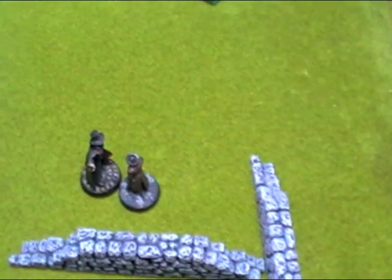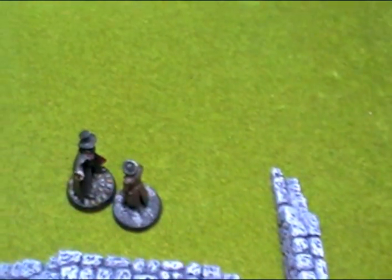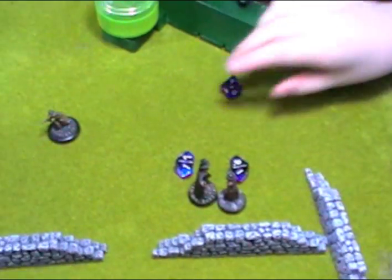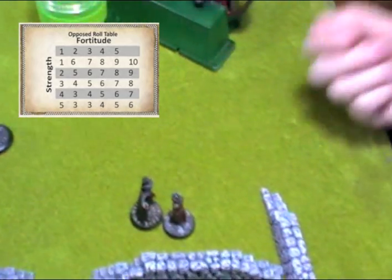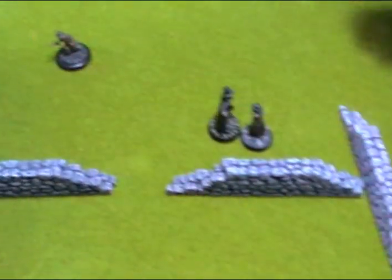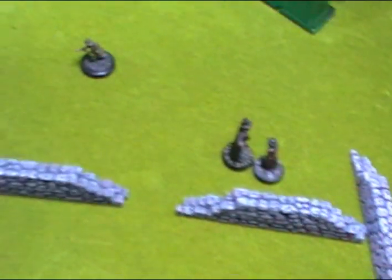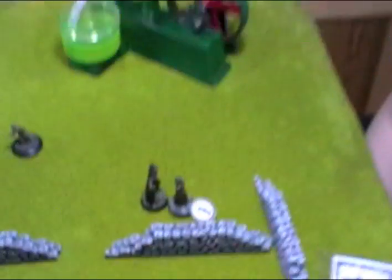The Ripper is still locked in combat with a civilian in a brown coat. The Ripper rolls 9, civilian rolls 2 — Ripper wins. Strength 4 versus fortitude 2 — 3-plus needed — rolls a 4, wound caused. Rolling to see the wound result: rolls a 5 — the civilian is down. That's the end of the turn. He's down and we're moving on to turn 7 — 3 turns to go, one wound on the Ripper, 2 dead on the table. It's a tight game.